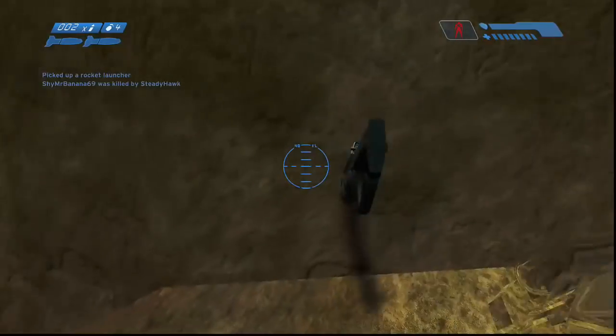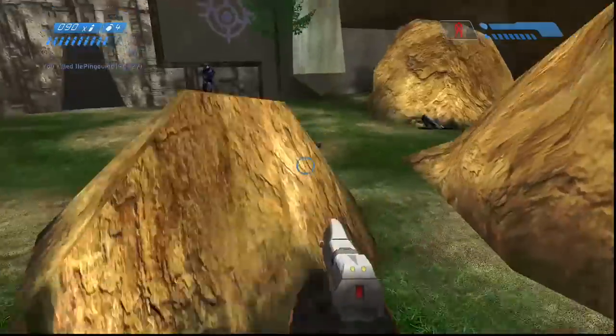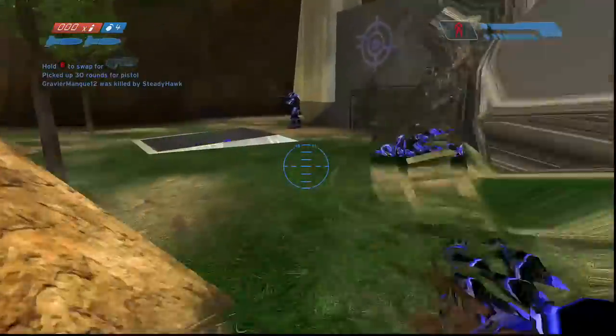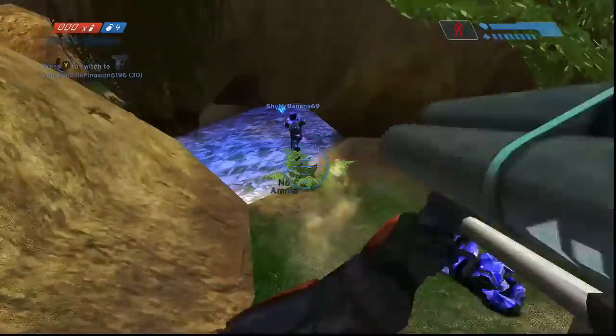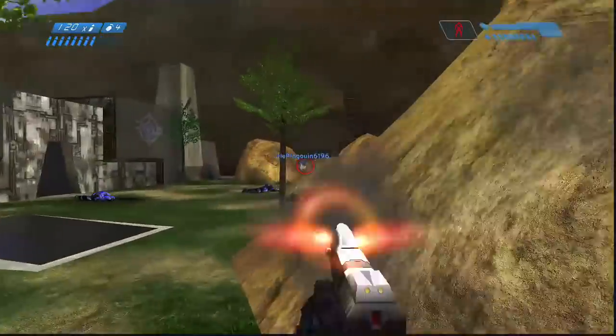For CE Team Arena, which is the 4v4 version, going up to 100 kills seems like quite a long match. The CE Big Team Battle variants have also been updated to 100 kills, which makes more sense with more players on the map. The team kill penalty has been turned off for Big Team Battle, which is good because a lot of explosions happen there. They also added a CTF variant to Battle Creek — yes, that really small map — for Big Team Battle social. It would be a complete cluster, but it sure would be fun.